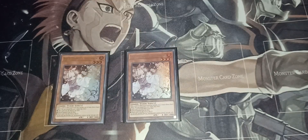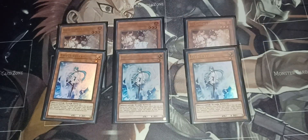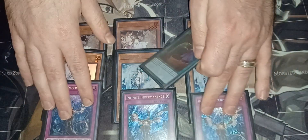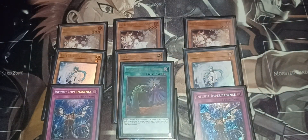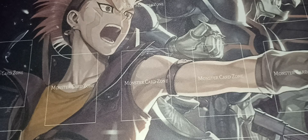For hand traps: three Ash Blossom obviously, three Effect Veiler, and three Infinite Impermanence — nine hand traps total. Then Called by the Grave, making it ten disruption cards. Called by the Grave is very useful right now given the current meta, especially with Snake-Eye winning the last YCS Indy and kind of being a tier zero format.